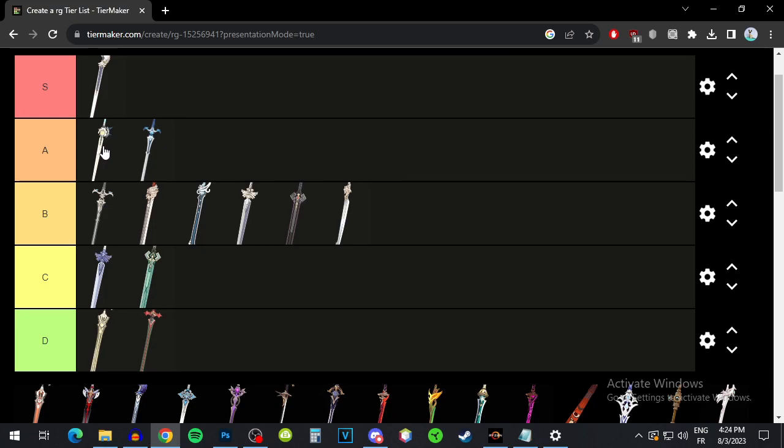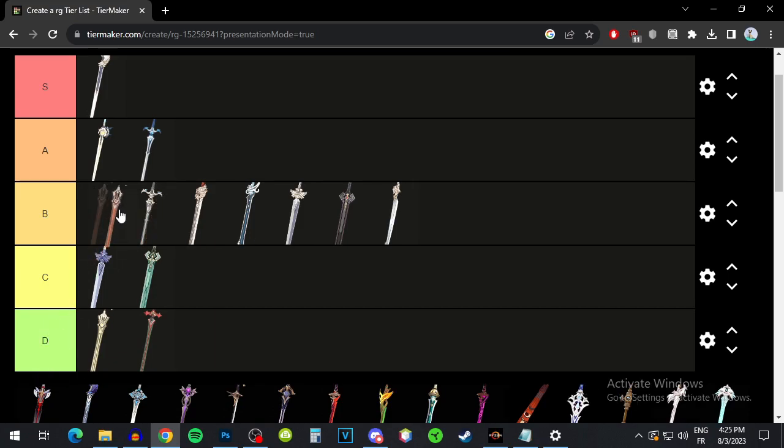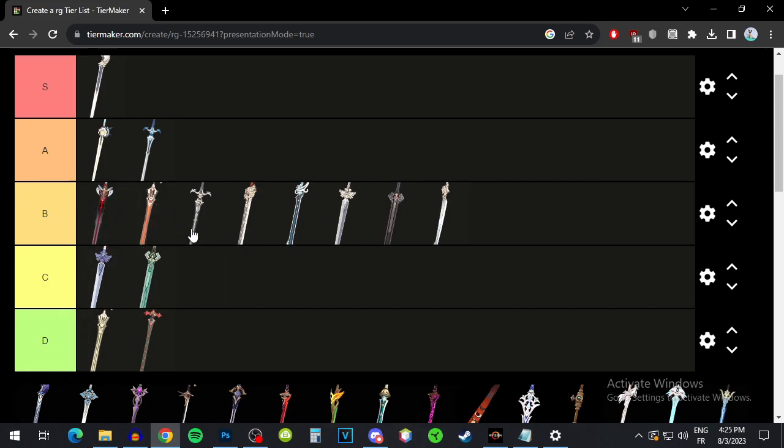Please understand this — when I put elemental mastery weapons in good spots, it's only for full elemental mastery builds. Black Cliff Longsword is a good crit damage stat stick and has a fairly high base attack. The passive is pretty much useless, so just as a stat stick, I'll put it B tier. Black Sword — it's just crit rate, kind of an average base attack. The passive is not good if you're not using her as a main DPS. So for a quick swap Lynette, it's probably not going to be that great. I'll put the weapon B tier — it's average, it's for the crit rate, and that's it.